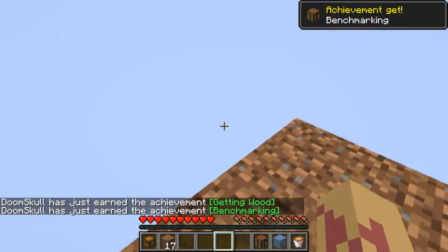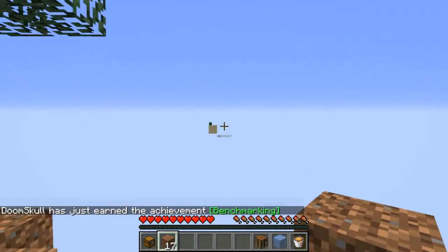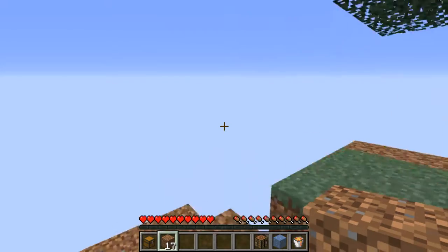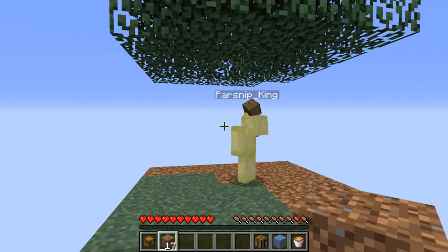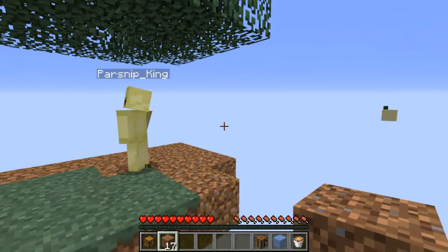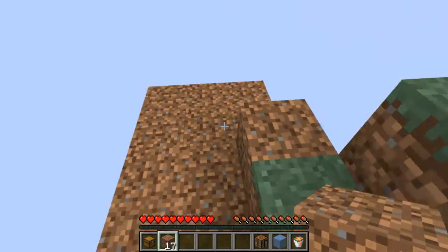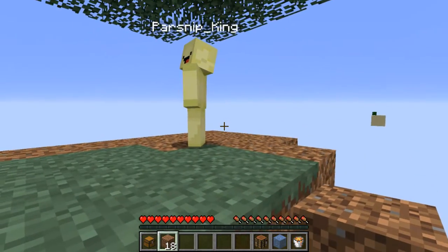I don't know the islands for this because I haven't seen them. There's the sand island over there — I have cactus and sugar cane on it, and there's a chest there. Then you can make another portal somehow. I think there's resources on the cactus island and then there's another island in the nether. I'll keep two logs for charcoal. You just need one.